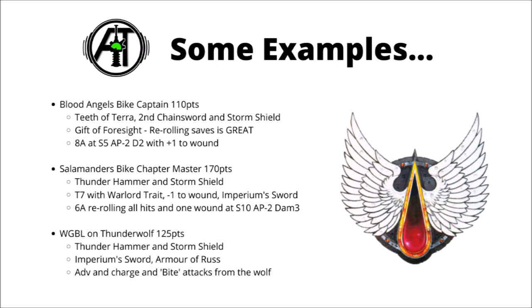Next up, a Salamanders Bike Chapter Master — he's had a lot more invested in him and is 170 points after the Chapter Master upgrade. With the Warlord trait he's going to be Toughness 7 and -1 to wound, with the Imperium Sword stacked on top. At Toughness 7 and -1 to wound, even Lascannons are only wounding him on a 4+, and Heavy Bolters will only wound on 6s. With the Imperium Sword he gets 6 attacks at Strength 10, AP -2, and flat Damage 3, and with the built-in Salamanders wound reroll he's going to be even deadlier.